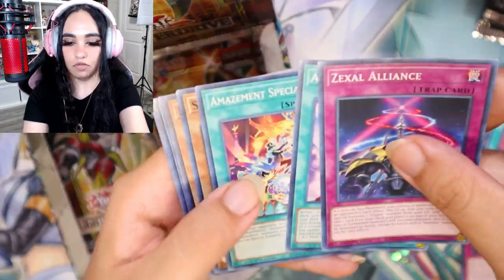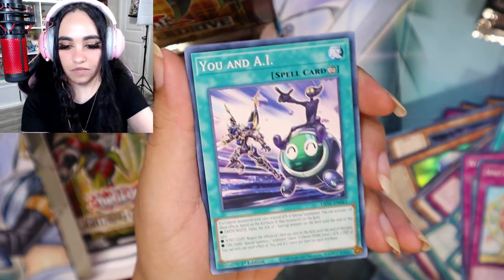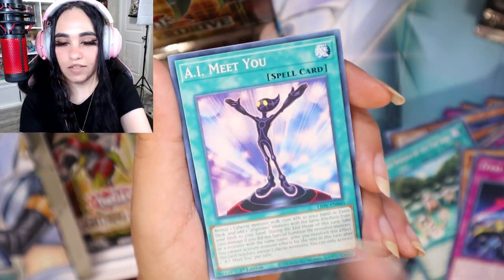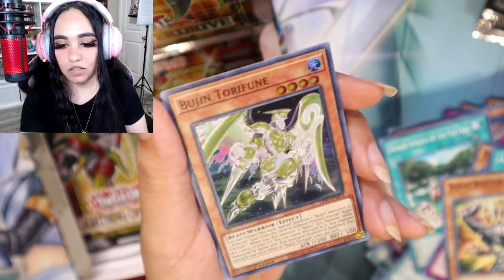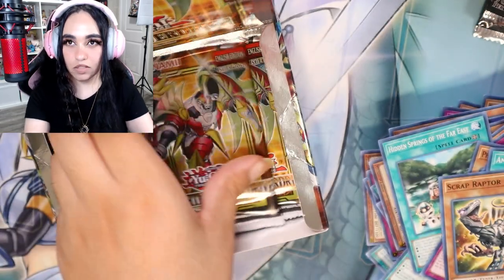One, two, three, four. Ferris Wheel, UNAI, Hidden Springs, Zexal Alliance, AI Meet You, Special Show, Dinosaur — and a super rare Bujin Torifune. All right, two ultra rares so far.